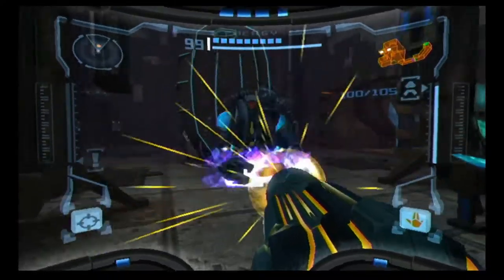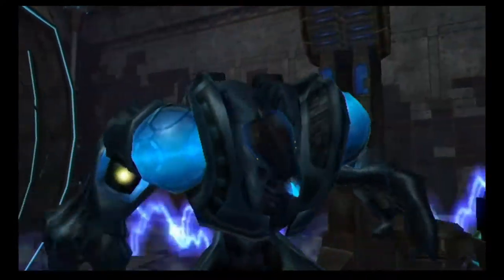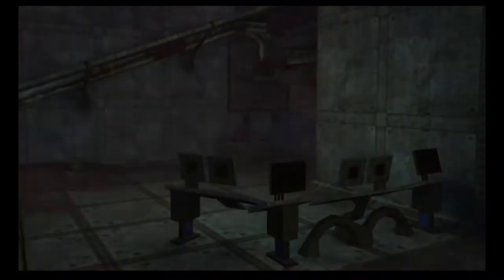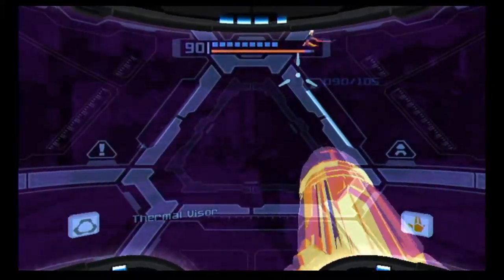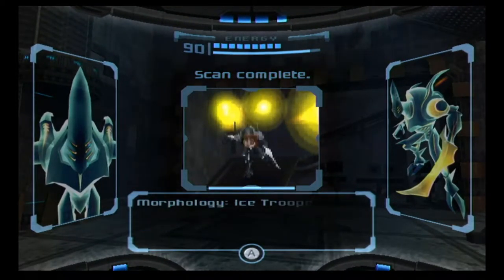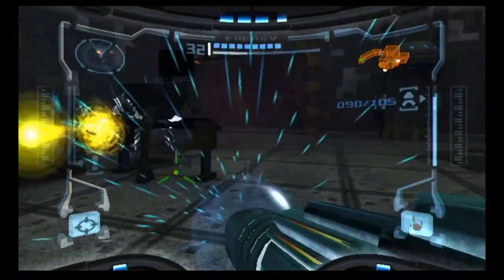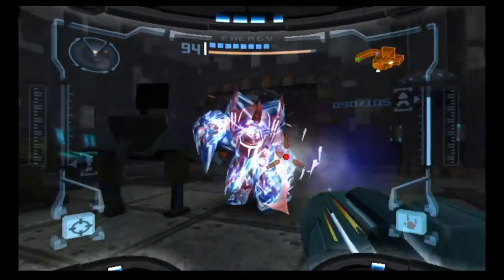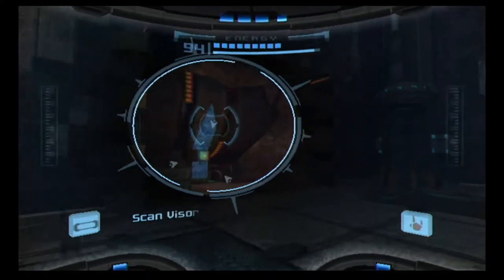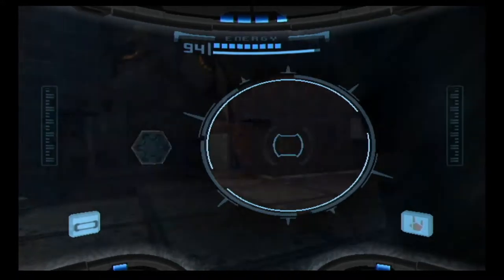Come on out, big boy — you know you want some of this. And there we are. Good thing I scanned it first. Three super missiles and he's already out. And it looks like the force fields just shorted out — many ugly things are on their way. Ow! Wait — is that an ice trooper? Well, that certainly hurt. Good thing for that energy tank capsule.